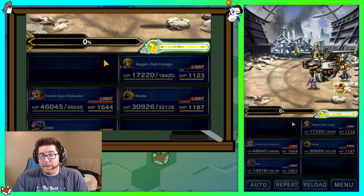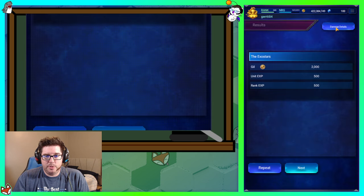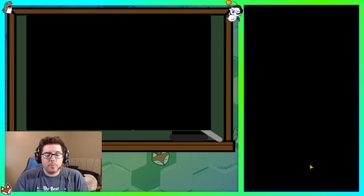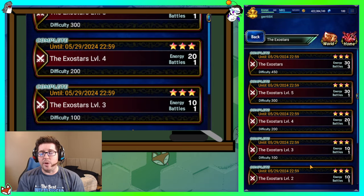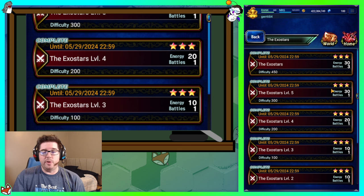Kator does a little bit more damage than Reagan but Reagan is hanging in there. Both Kator and Reagan are free units — you can get them from the Vortex using keys in the Chamber of Seals.